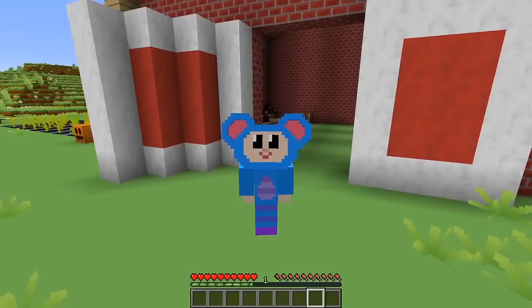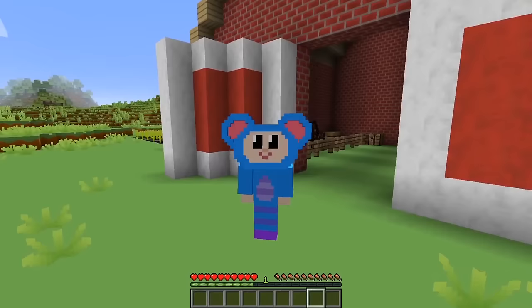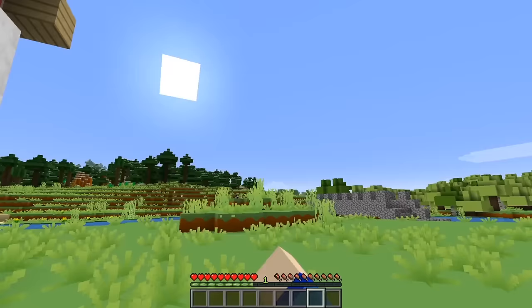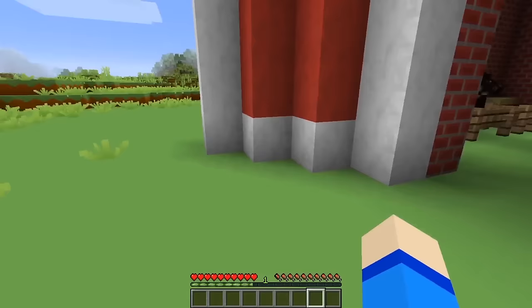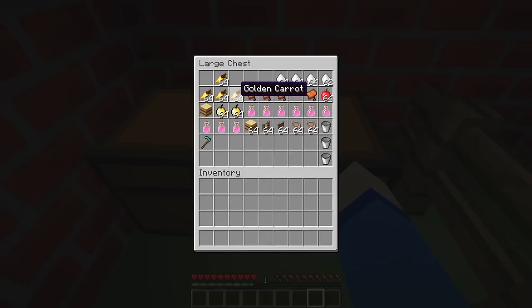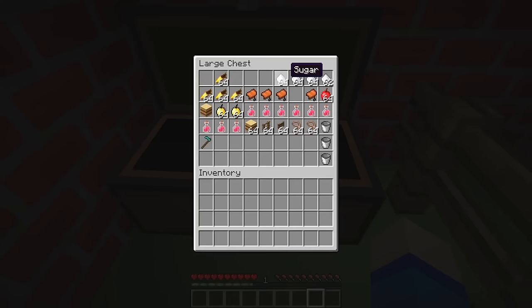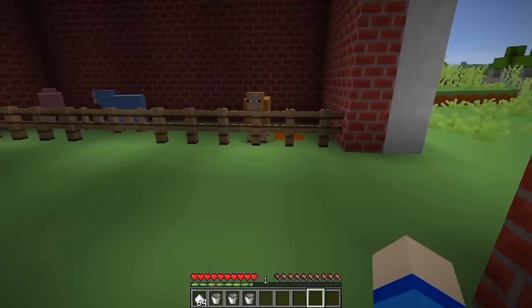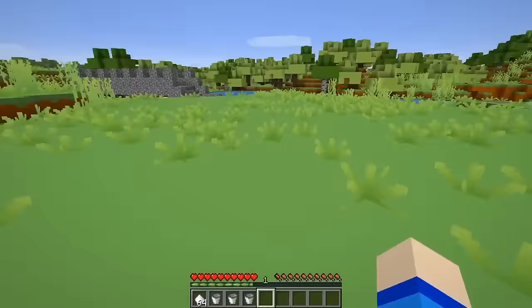Hi everybody! I'm Eep the Mouse from the Mother Goose Club. Today I'm on Old MacDonald's Farm! The king's birthday is today, so I'm gonna bake him a cake, and I've come to Old MacDonald's Farm to get all the ingredients. To bake a cake you need milk, eggs, sugar, and wheat. In this chest here we only have sugar, but we've got some buckets I can use to get milk! We've got the sugar and the buckets, but we don't have any eggs, wheat, or milk yet, so let's go find some.